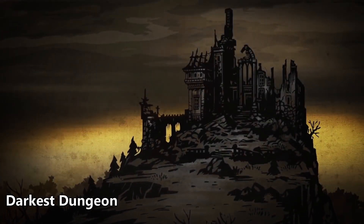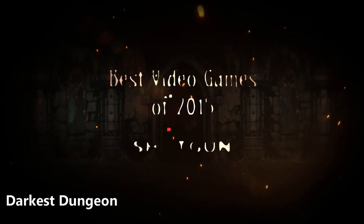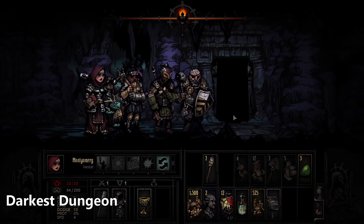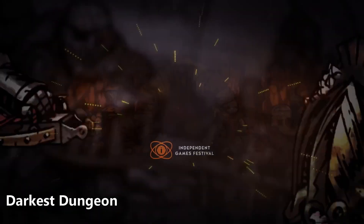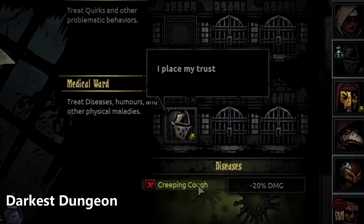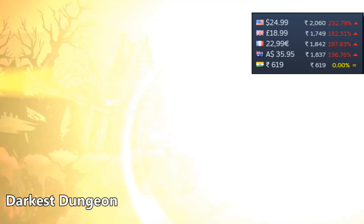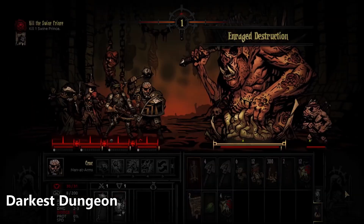Darkest Dungeon is a difficult rogue-like turn-based game about the psychological stresses of dungeoneering. You have to recruit, train and lead a team of heroes into deep dark dungeons filled with disturbing creatures and unimaginable horrors. The game is in 2D with a gothic art style and one of the best narrations in any game. It has won a lot of awards and spawned a whole genre of similar games. Base price is $25 but goes as low as 85% off, and it was also given away by the Epic Games Store.